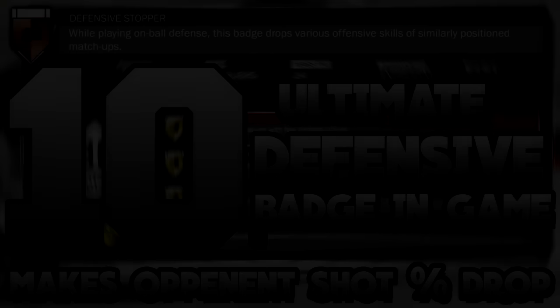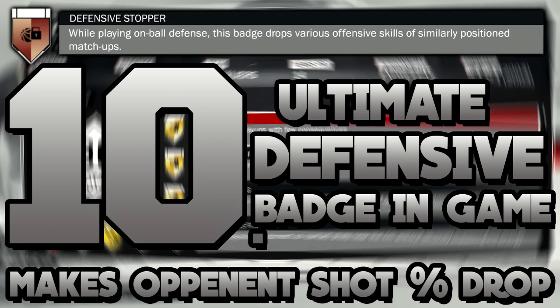The tenth and final badge is Defensive Stopper — the ultimate defensive badge in the game. When you contest a shot, it makes your opponent's shooting percentage drop drastically. Pulling up in a lockdown defender's face with Hall of Fame Defensive Stopper makes it incredibly hard to make a three. It also drops your opponent's badges when they shoot in front of you. It's easy to get — just contest shots in MyCareer — so go get it.